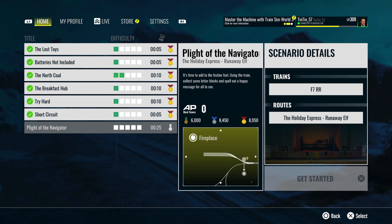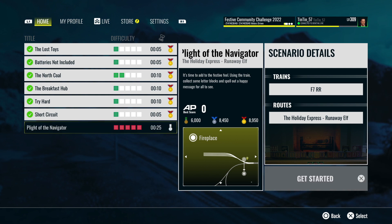The price is £7.99 in the UK, or whatever your equivalent currency is. Plight of the Navigator: 'It's time to add to the festive feel using the train. Collect some letter blocks and spell out a happy message for all to see.' Let's get started — look at all the red difficulty rating!